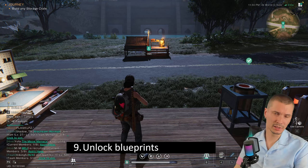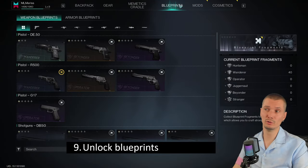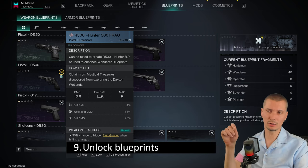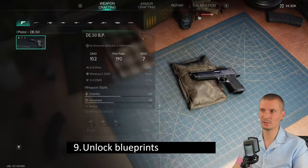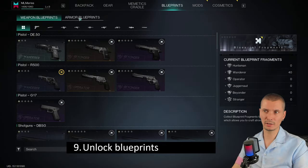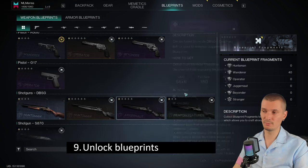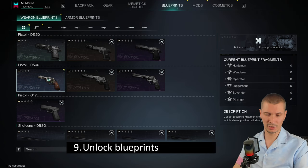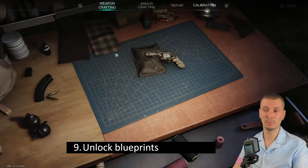Unlock blueprints. The game has a lot going on and you might not notice. For example, if you've picked up enough fragments to unlock a hunter frag pistol blueprint, you still need to actually unlock it. Mouse over the item, press and hold F to unlock it. Now you can build a higher rarity weapon. Check your blueprint screen for any items with an unlock marker — under weapons and also armor — and grab them as you go.